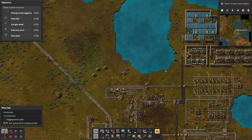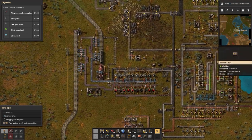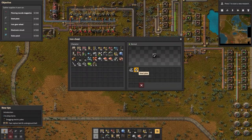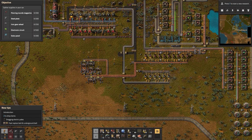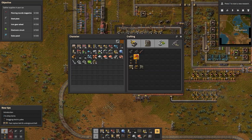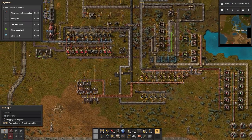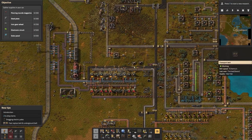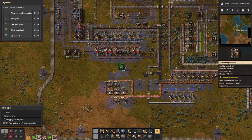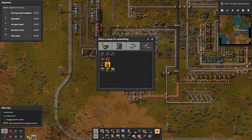Alright, let's park the car there. We have all of this iron ore here still, we're getting through it. We've got all these iron plates — look at the steel, how much steel do we have? We almost have 200 steel. I think we should work on the piercing round magazines, we need 200 of those. Let's grab an assembly machine and see what we need to automate those — we need some iron plates, and we've got plenty of those. We'll craft up some of those.